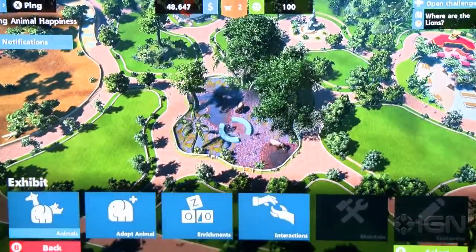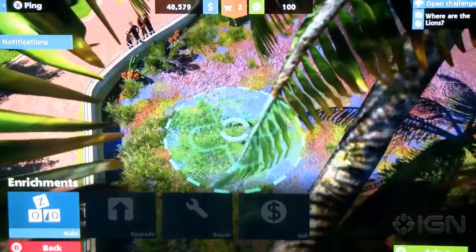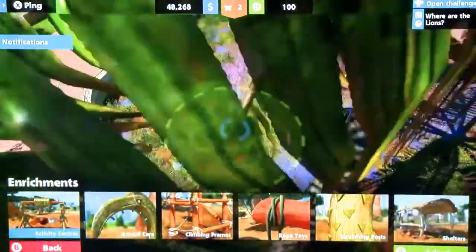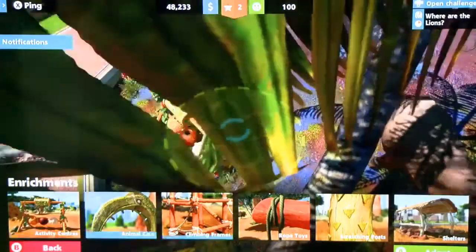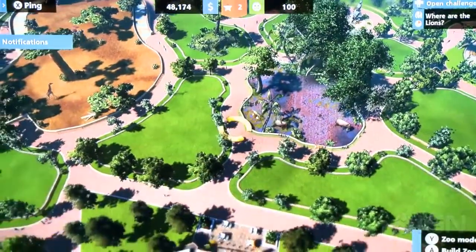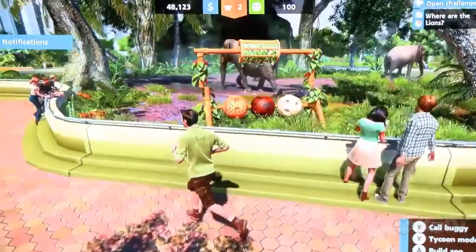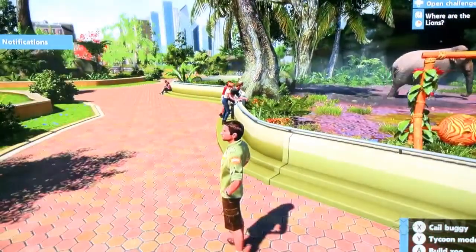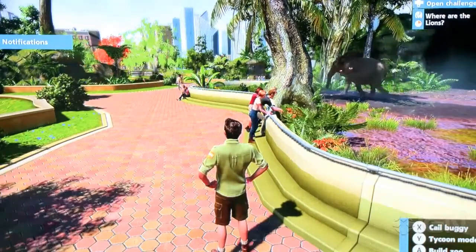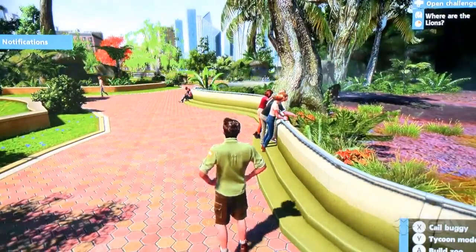We can also get other people to do it. If we look at the exhibit, we can edit it and add things to it, so we can get things so the animals can feed themselves. Let's build something in this slot — we can build things so that the animals can entertain themselves. Now go in and watch the animals interact with that.